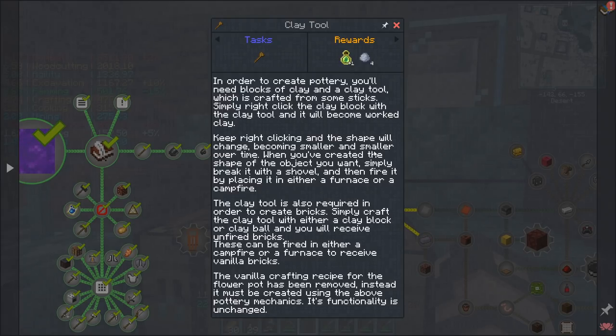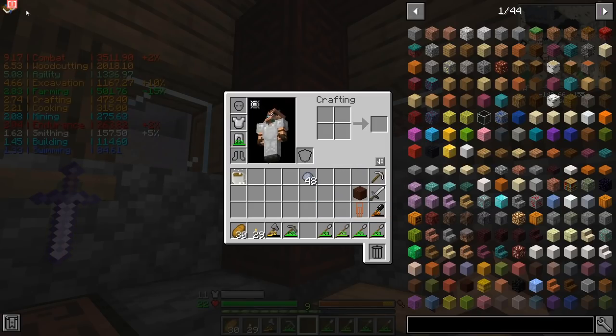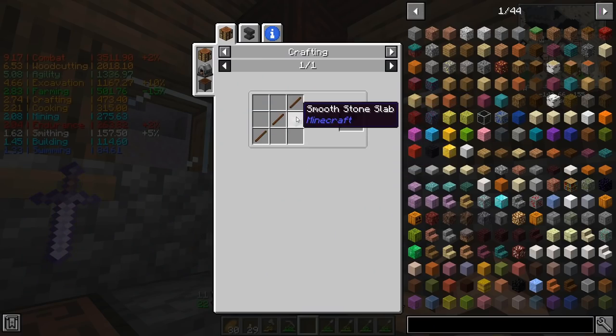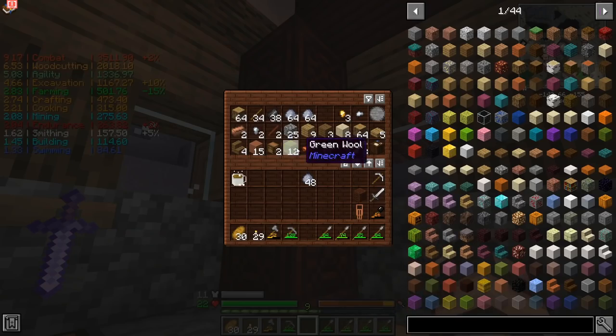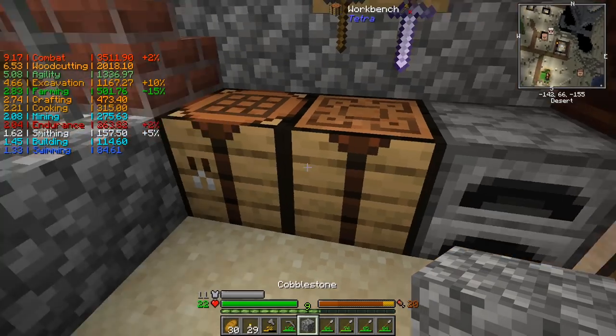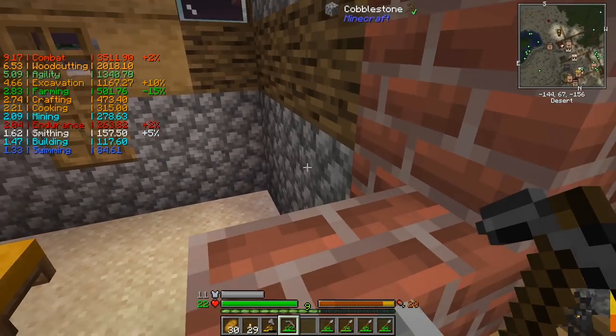Keep right-clicking with the clay tool and the shape will change, becoming smaller and smaller over time. When you've created the shape of the object you want, simply break it with a shovel, then fire it by placing it in either a furnace or a campfire. The clay tool is also required to create bricks — craft the clay tool with either a clay block or clay ball and you'll receive unfired bricks. These can be fired in either a campfire or a furnace to receive vanilla bricks. The vanilla crafting recipe for the flower pot has been removed — it must now be created using the pottery mechanics.